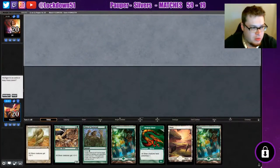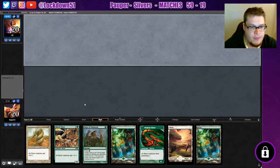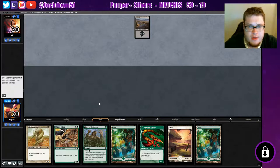Welcome back everybody, it's time to lock down some Pauper Slivers. Looks like we've got a pretty keepable hand here, so let's do that. Looks like we're on the draw — got a Swamp going.